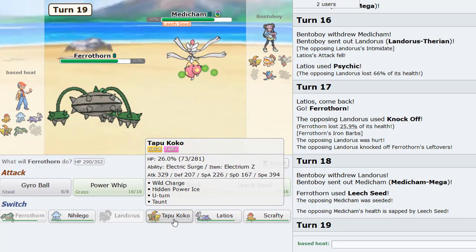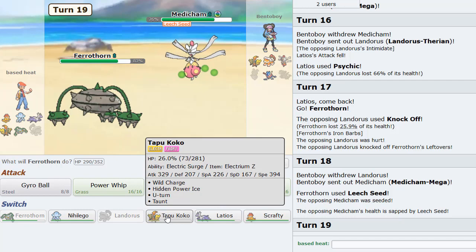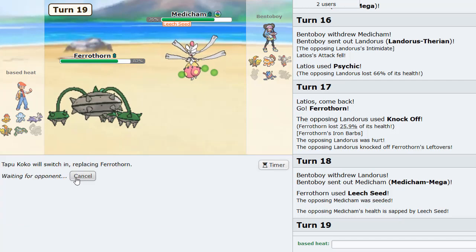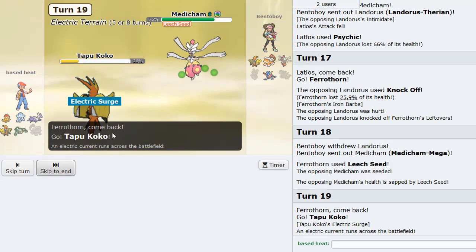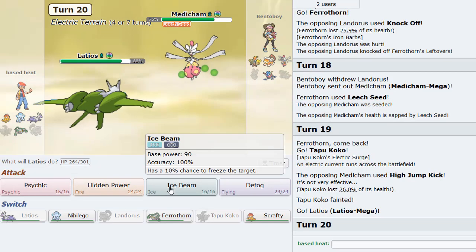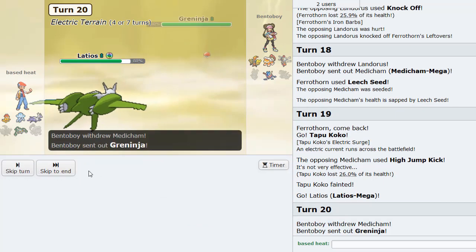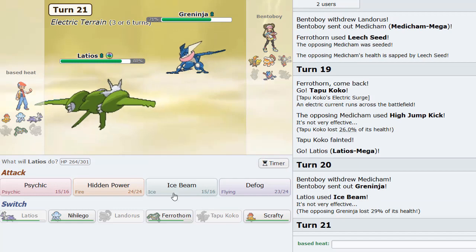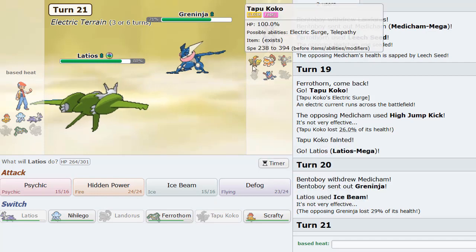I think I just sack Tapu Koko. I sacked the Koko. He's probably scared of Protect. He has to be scared of Protect here. I could have stayed in too, but no - he's not scared. So I made the right play I think. Going to Latios here, hit him with the nice Ice Beam. It's a pretty nice beam. Actually no - we're going to save Scrafty for the sweep. But I think I need Ferrothorn at full health.